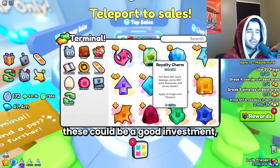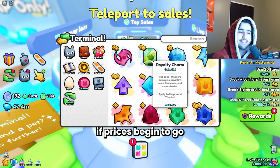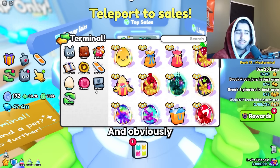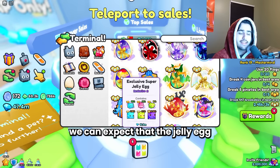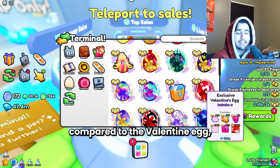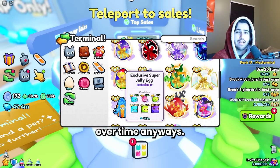Overall these charms could be a good investment, but only if huge prices begin to really skyrocket after this update. Once the update does come around, if prices go absolutely insane for huges you can expect these to rise in price and they'll probably be a good deal. And obviously if we do see new stuff in the exclusive shop, the jelly egg is going to rise in price — right now it's 10.9 million compared to the valentine egg which was 13.6 million. If you're going to invest in these it's currently just a gamble, but the price will probably rise over time anyways.